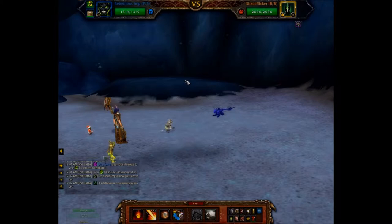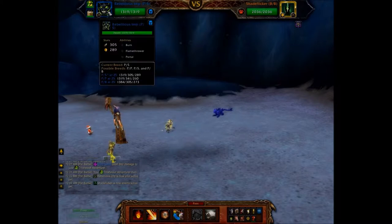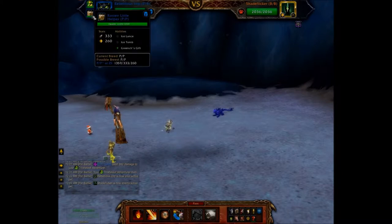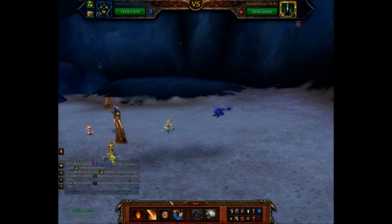Currently on the live server looking at a new humanoid team for Shade Flicker. In my first slot I'll be using the Rebellious Imp, which is a power/speed breed, using burn, flamethrower, and portal. Second slot is the Thistle Leaf Adventurer using bite, frolic, and dazzling dance. Third slot is the Rotten Little Helper with ice lance, ice tomb, and Grinch's Gift.